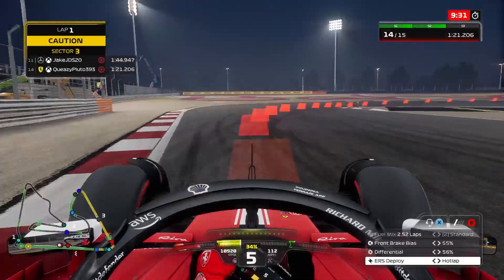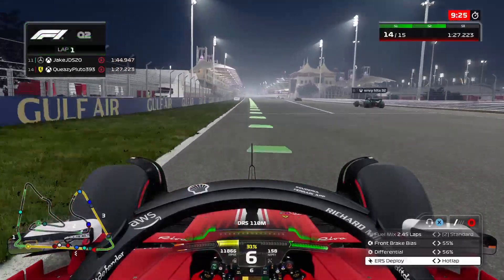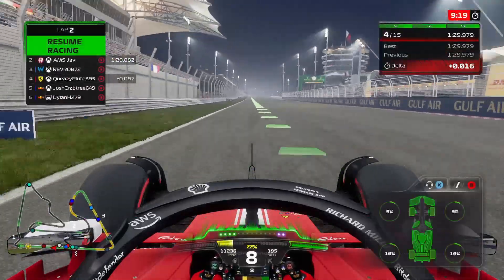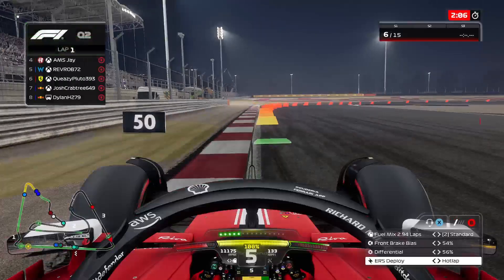We're ending our first run on the used softs in Q2. We come up to the line and activate the DRS. It's a 29.9, which will not put us safely through to Q3. We're P4 at the moment, which is decent, but most people are going to improve.